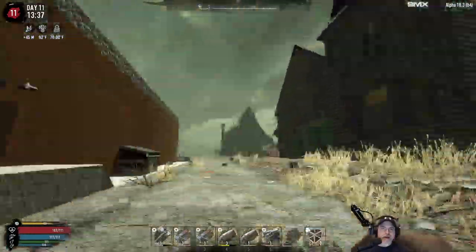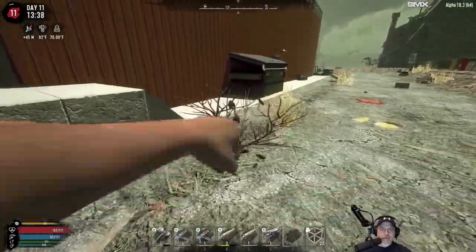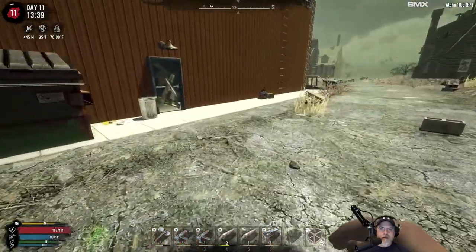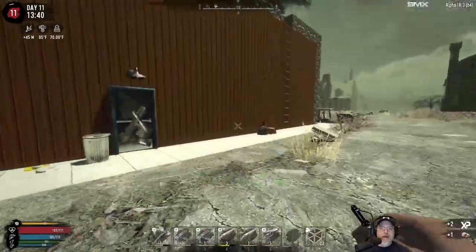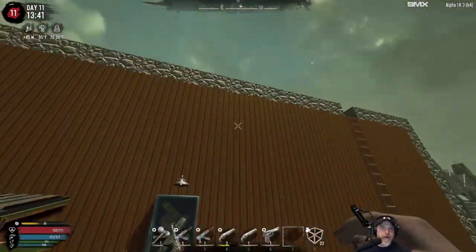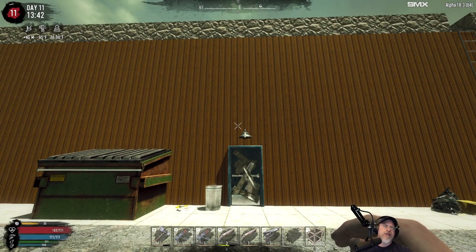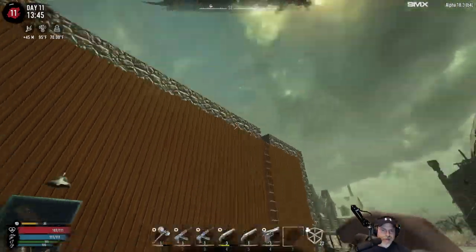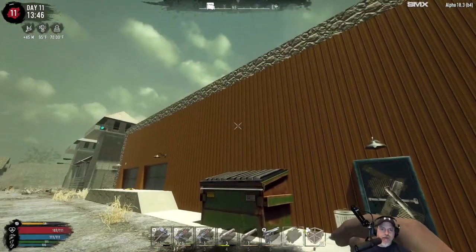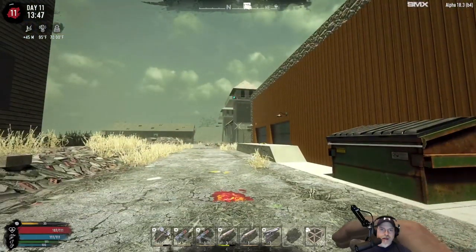I'm thinking we try to get in through that door there. When you do these stores, there are really four areas where zombies will spawn: they spawn in the front room, the back room, the bathroom, and on the roof. Depending on how things go, we might have to fight zombies from all four of those areas.